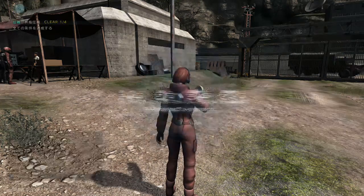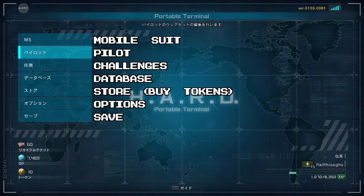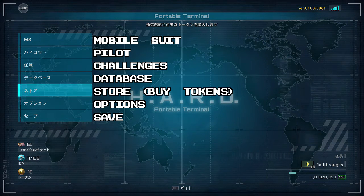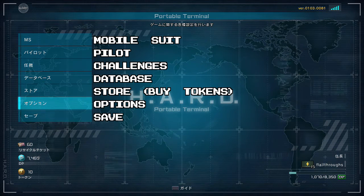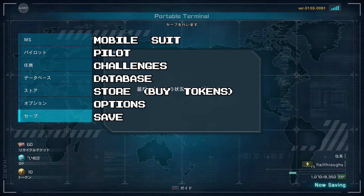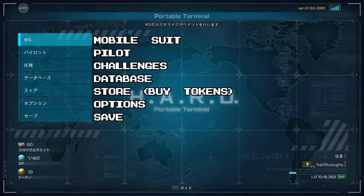Press triangle to bring up your Hangar menu. From the top, this is Mobile Suit, Pilot Options, Challenges, Database, Store, Options, and added to the menu since the first time I went through this way back when the game came out is Save. If you want to save your game, just press circle right here and it will save your current setups. If you don't do this, the game only saves otherwise when you log out or play a match. So if you've made changes to your Mobile Suit's equipment or purchased things from the DP store, it will not be saved unless you have done that, so keep that in mind.